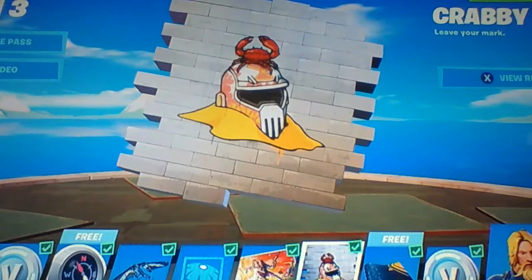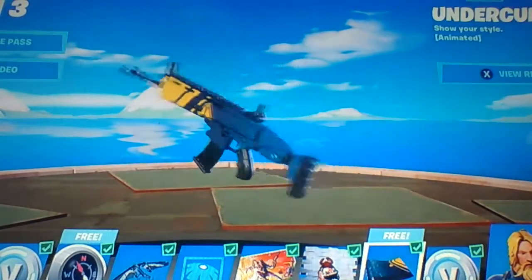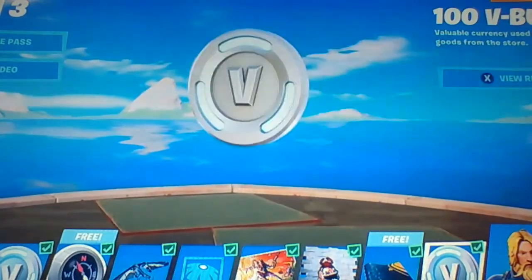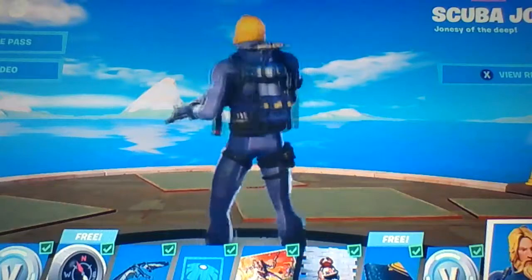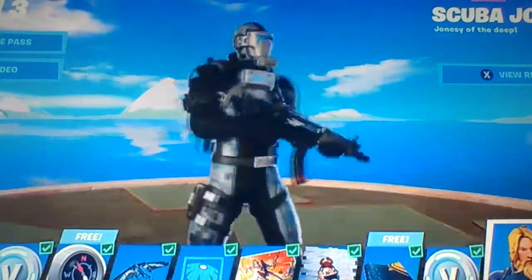We got the Krabby King - super nice. Another wrap - I really like the animated wraps. 100 V-Bucks. Then Scuba Jonesy - very nice. I like this stage a lot where he has the mask on.